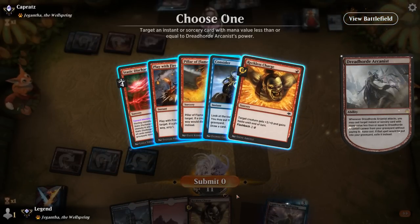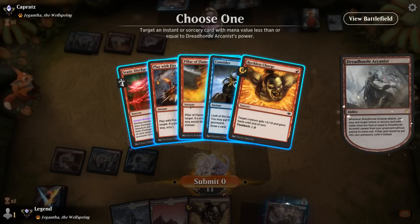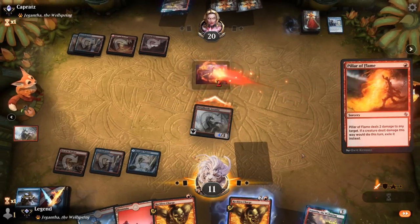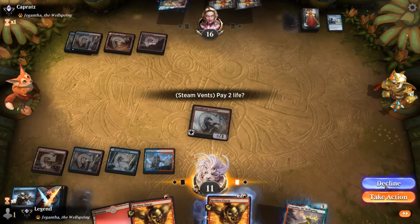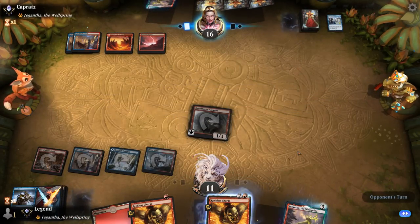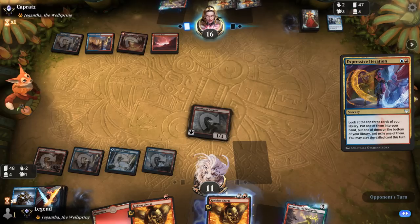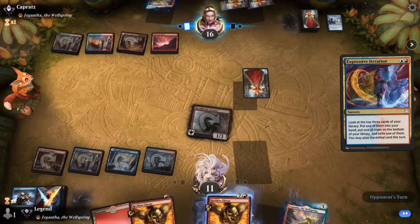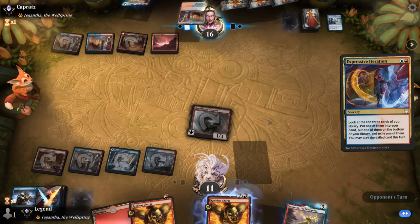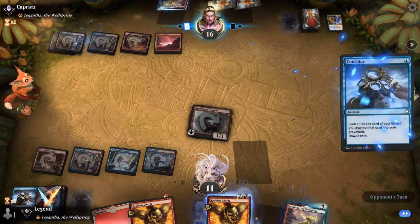Could just go with Pillar of Flame here to exile Soulscar Mage, or Play with Fire — we can save that one to go face. We hope they didn't find an answer to Arcanist so we can keep attacking, but at the very least we can animate our Den. Opponent used Expressive Iteration, so we're playing a mix of Guidance and Iteration — very close, both incredibly powerful card draw spells. They exiled the land. Do we get to untap with Arcanist? Looks like it.